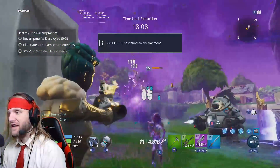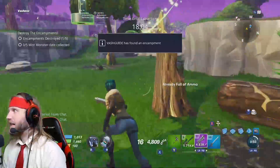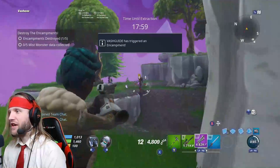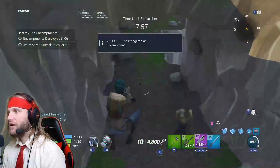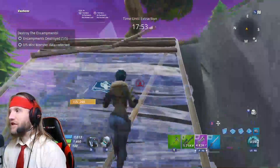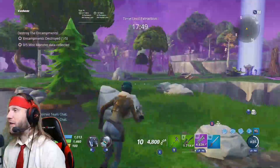As you can see, the Teddy is a really, really good option for clearing waves quickly — gives you a huge amount of pressure. This is actually a good opportunity to check the cave location. No, nothing here. Those caves are definitely good spots for finding Mist Monsters that are just lurking around.